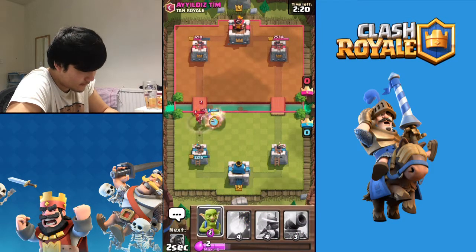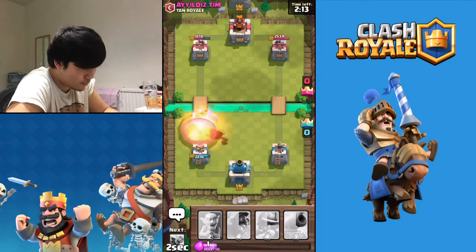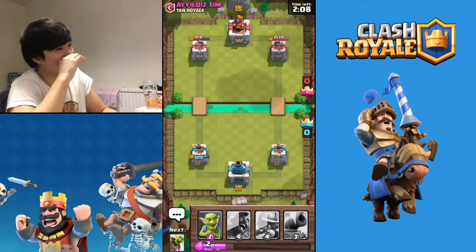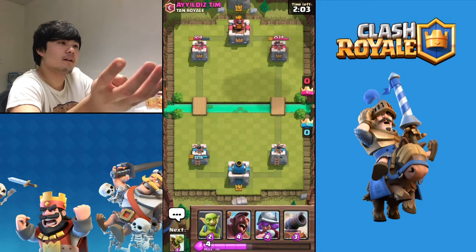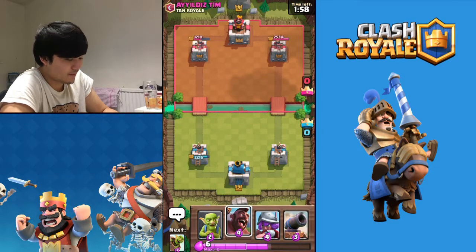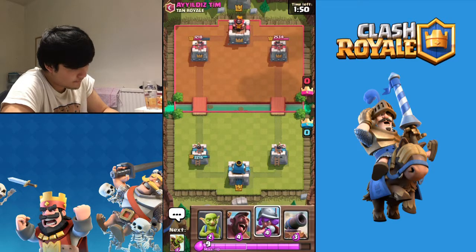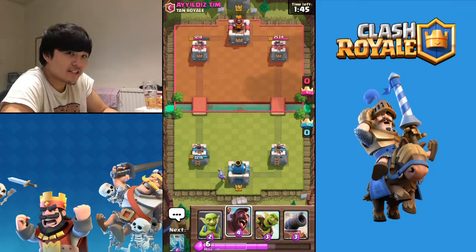We've got a pretty good deck, don't you think? Kill that wizard please - one more spin! I'm gonna fireball this because that's pretty worth it. I'm scared of Minion Horde because I love arrows - I've got Zap but I need Zap for Skeleton Army. I need Fireball for his Wizard if he puts it close to the Arena Towers. But we're gonna put the Musketeer down like that, just resetting the game.